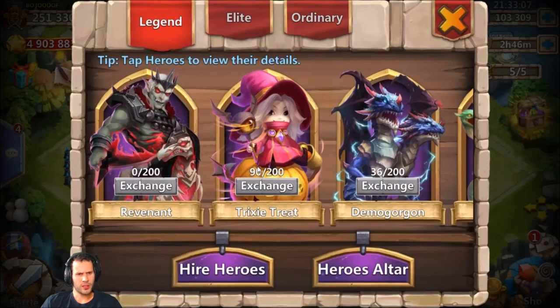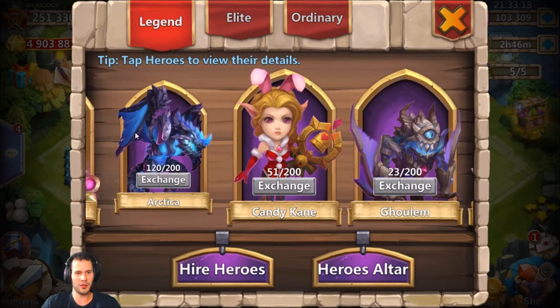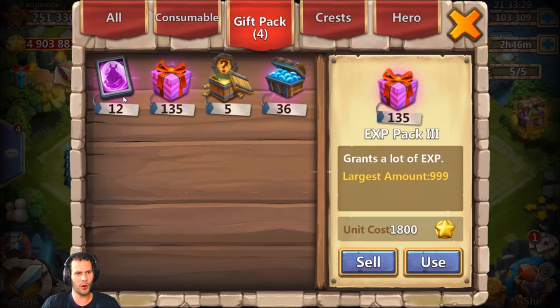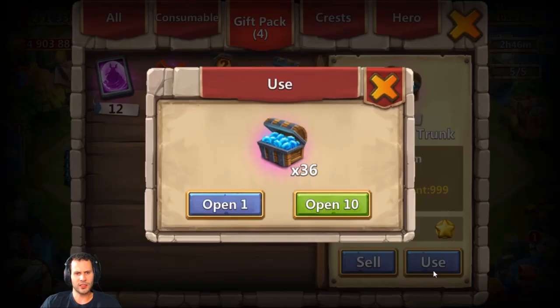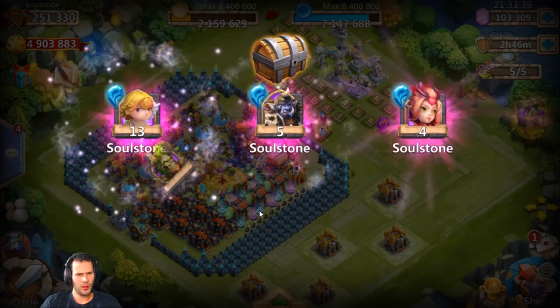As far as soul stones go, he has 36 Demo Gorgon soul stones, 90 Tricksy Treat — look at that — three of a bunch of different ones, 20 Lady Leo, 14, 30, 320 Artica soul stones. He just has random soul stones all over this account, that's crazy. Let's go ahead and get in here and open up these soul stones. We got 36 total, he has 135 EXP packs — that's kind of ridiculous. Let's open up 10 of these at the same time and see what it gives us.